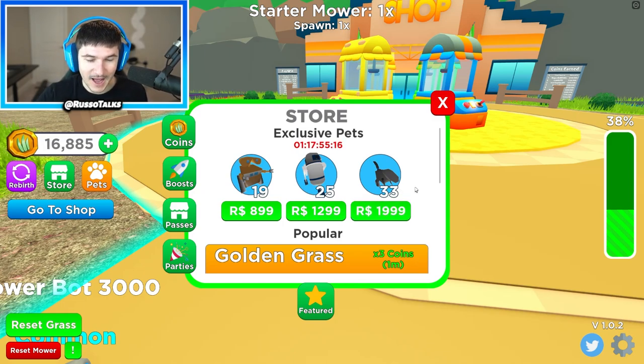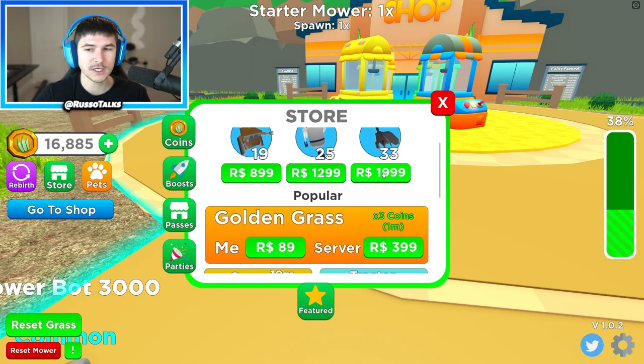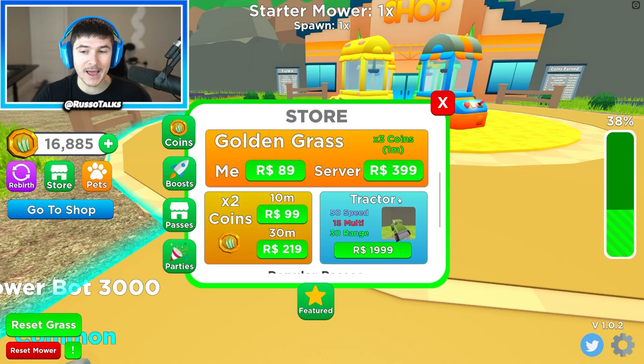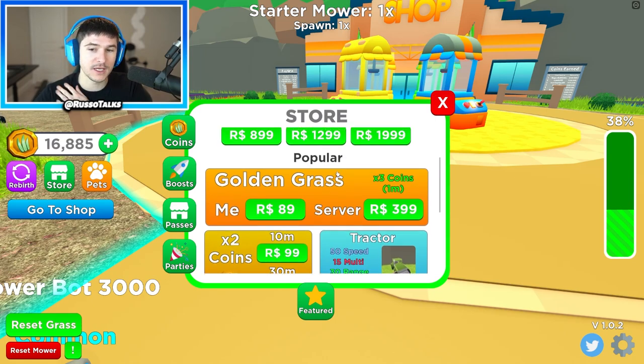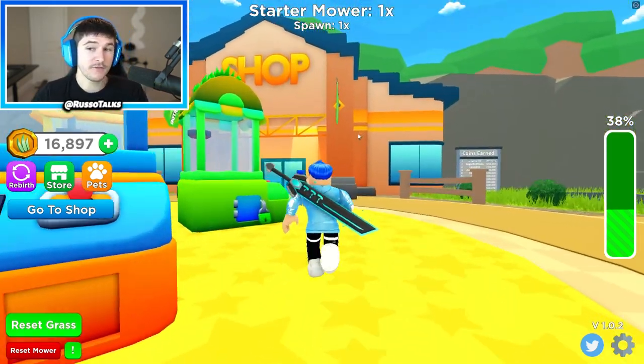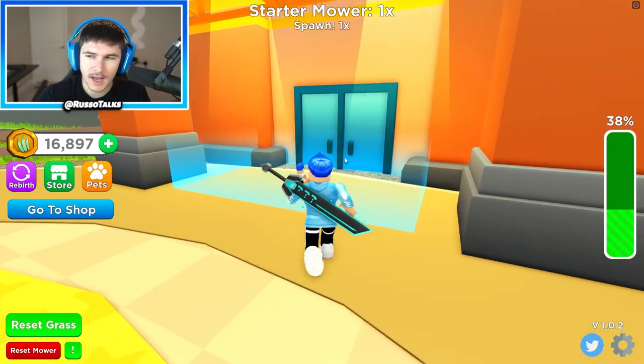If this video gets 10,000 likes I will buy this 2,000 Robux pet and the 2,000 Robux tractor - that is the most insane combo - and I'll make all the grass golden in the entire server for 10 minutes. Now that I have more money, I can buy some basic mowers.